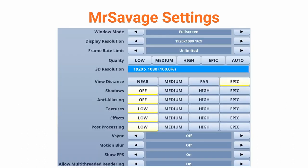Now let's move on to Mr. Savage's video settings. He has his window mode set to fullscreen, uses a 1920x1080 resolution, an unlimited frame limit, and then he has his view distance set to epic with everything else set to off or low. Of course, he could set them all to epic because he has such a powerful PC, but Mr. Savage is more concerned with performance and getting high frames per second than with visuals. Moreover, when you disable these visual settings, you'll be able to see things more clearly in Fortnite.